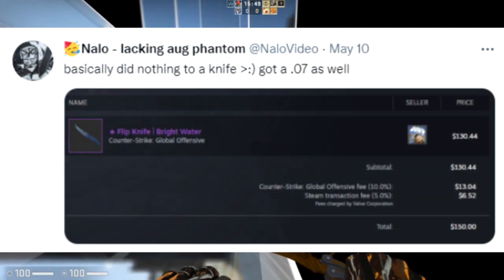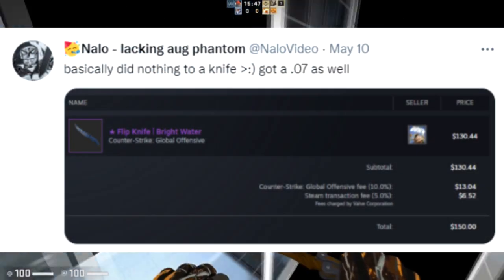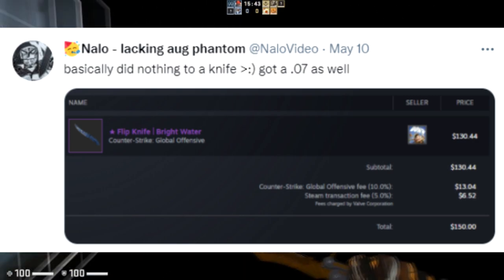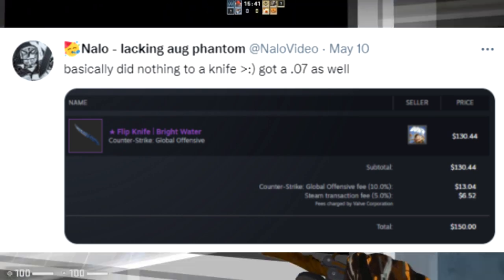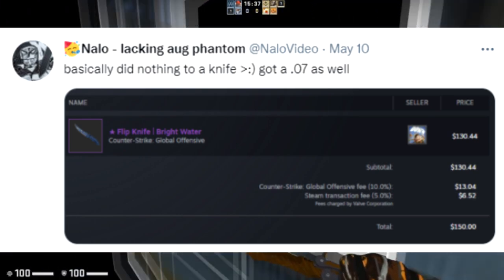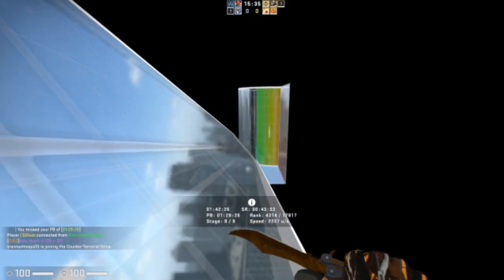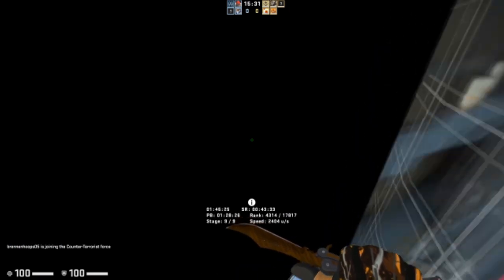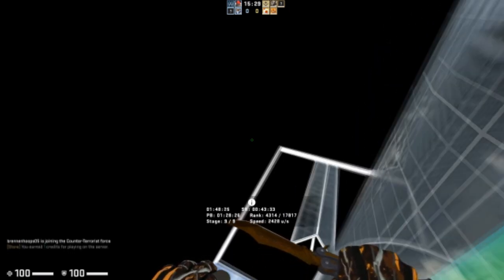I then decided to cash in and get a knife - a Flip Bright Water minimal wear, .07 float, which was a really nice knife especially considering I was just buying the lowest one on the market. I thought it was a pretty good price so I got the knife. At this point I'd already done nothing to a knife, but what's about to happen is probably going to surprise you and make you think I'm dumb - though it ends on a pretty crazy note.